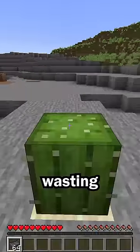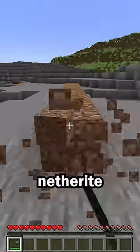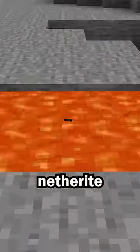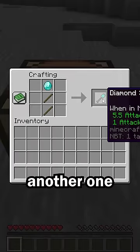Stop making netherite shovels — you're just wasting netherite. Diamond shovels break blocks at the exact same speed as netherite shovels. The only difference is that netherite shovels don't burn in lava, but if your diamond shovel burns, it only costs one diamond to make another one.